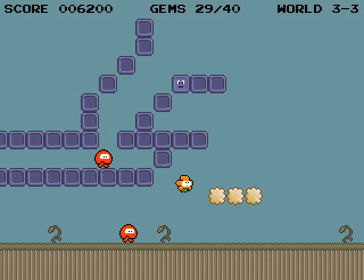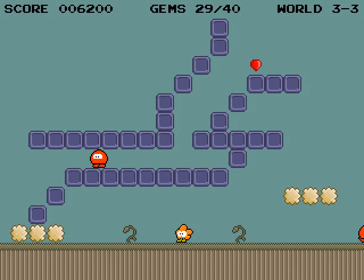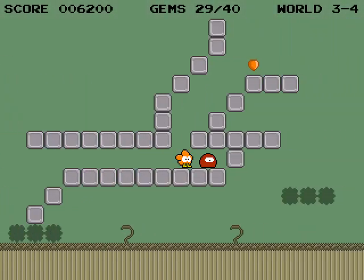I'm sure there's a proper way you're supposed to do this, but I found this is the easiest way. Here you can switch back to Dimension 3 in order to hit this block. Now you wait for this enemy to go all the way to the right so he's out of the way, and then we can go up.